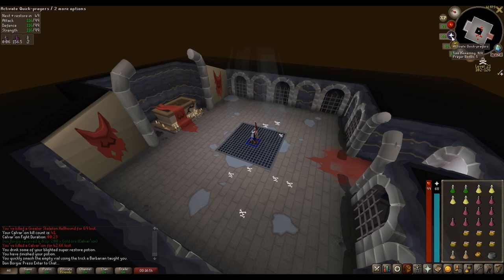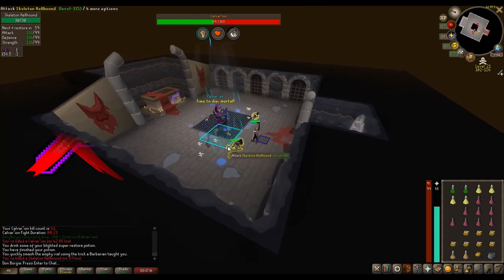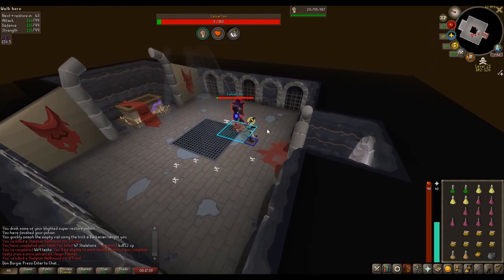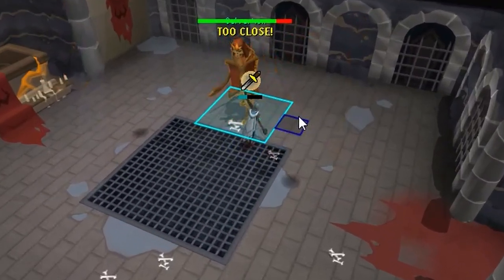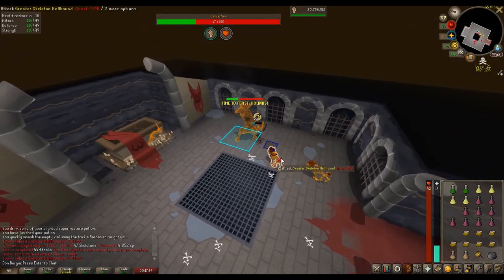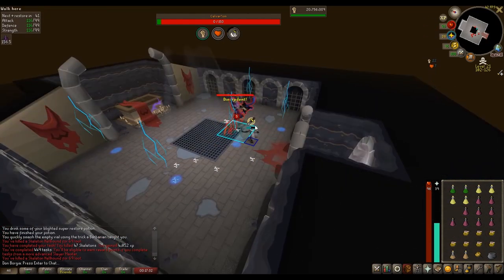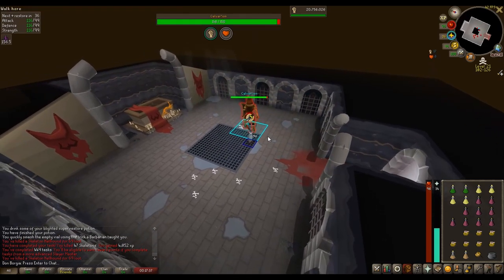Here's a quick summary of the fight. You do not need any protection prayers, except for when Calvarion spawns his dogs. Avoid the AoE lightning on the floor — there will always be at least one circle spawning within one tile of you, so be constantly moving. Dodge the big AoE melee attack by moving one or two tiles to the side or backwards. Do not try to run through Calvarion. Focus his dogs whenever he spawns them. Avoid the big lightning attack when he changes his form. And repeat the entire fight one more time to get the kill.